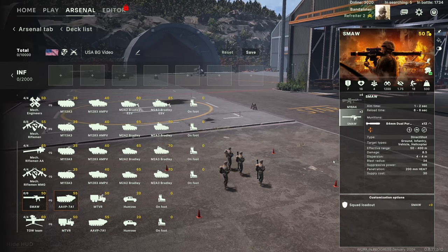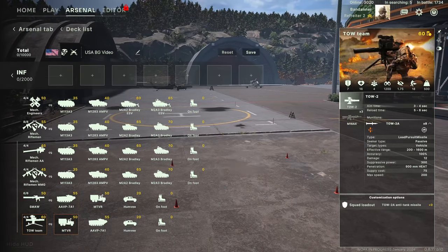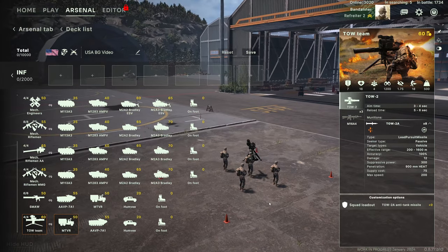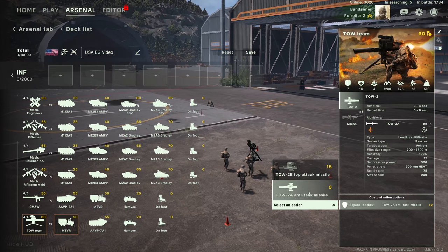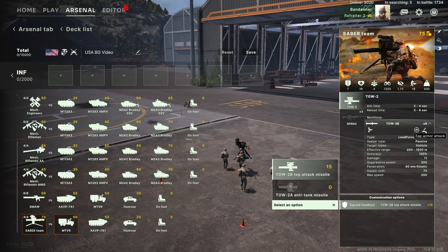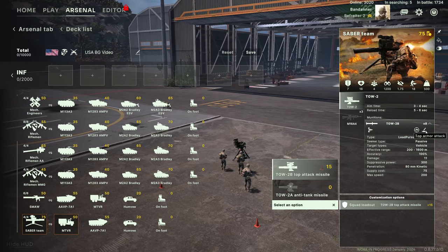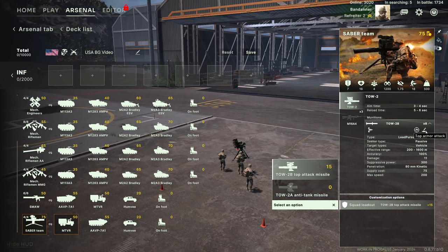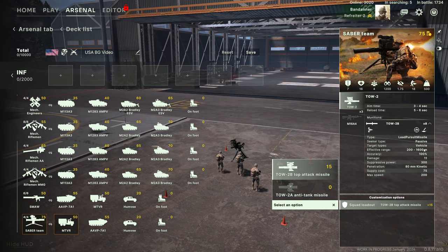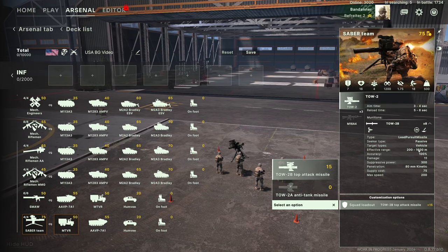Down here is the SMAW Squad — they are basically good for clearing infantry, so you need to get them fairly close, but they are a small squad so be careful. Finally you have the TOW Team, specifically designed to be anti-tank. Keep them as far from the enemy as possible — in cover and in buildings. The loadout can be either a standard anti-tank missile or the TOW 2B, which is a top-attack missile. This goes up in the air and comes back down on top of the tank, hitting the weak top armor. It has a maximum range of 1600 meters — keep it at that range at all times, sit it in a tall building with good line of sight. It is a defensive unit, not really for assaulting.